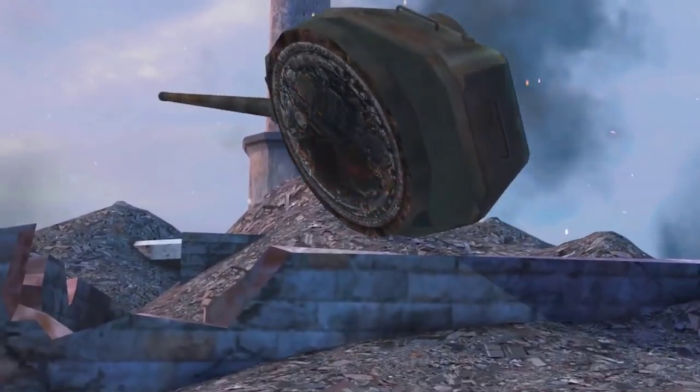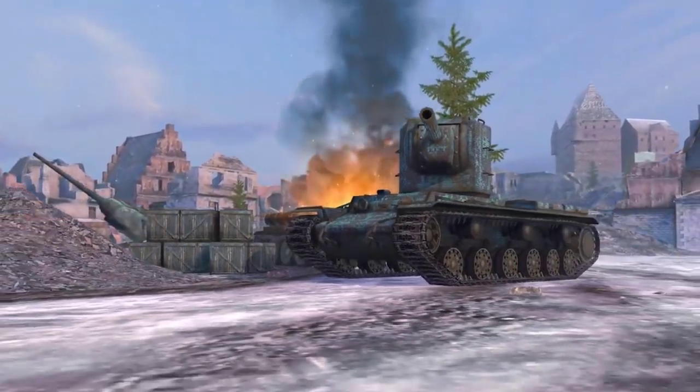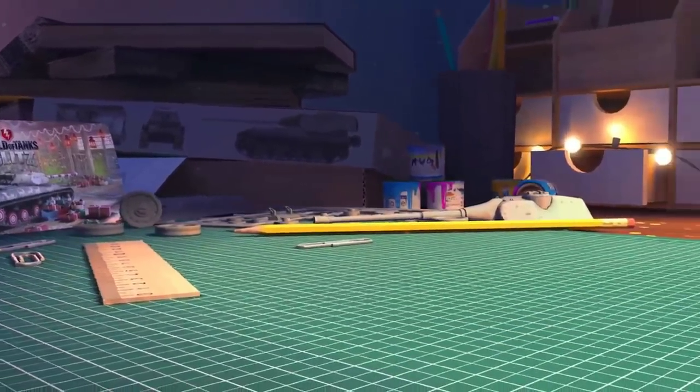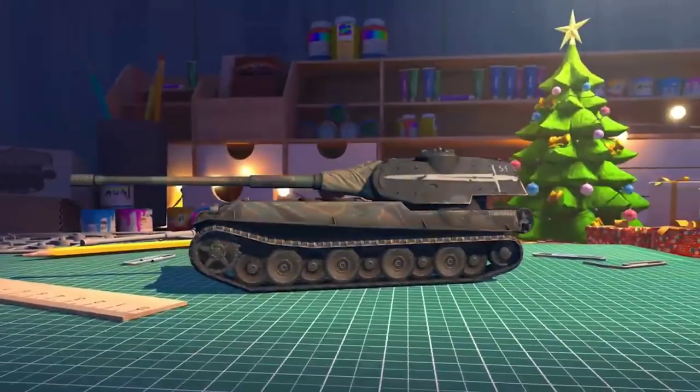Update 6.6 brings the holiday mood to World of Tanks Blitz. A handful of winter magic transforms the garage into a toy maker's desk. It looks simple at first, but you won't recognize it once you put some effort into decorating it.